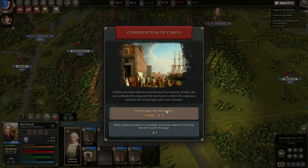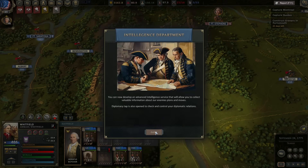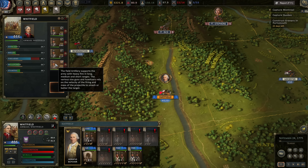A British merchant ship has entered one of our ports by mistake. We can confiscate the cargo, but the merchants to whom the cargo was intended will not be happy. It's in Rhode Island, which has 94% loyalty. I will take the cargo — I need the gold. We also just finished our intelligence department, so now we have diplomacy unlocked. The artillery batteries are fully equipped — good news. So did Whitfield's. We're ready to go.